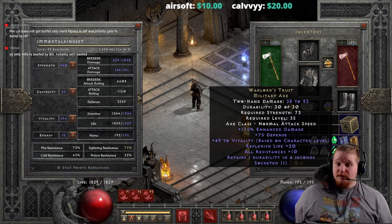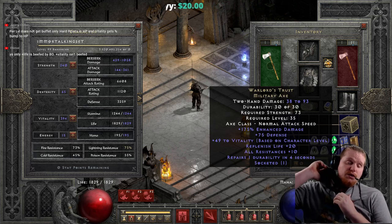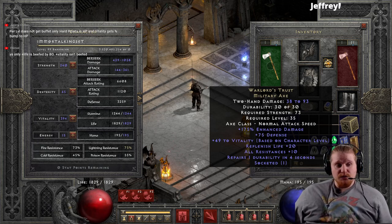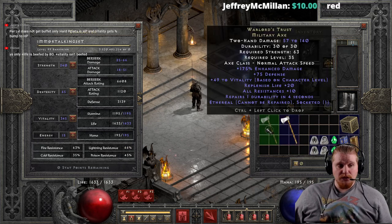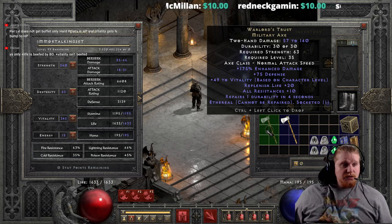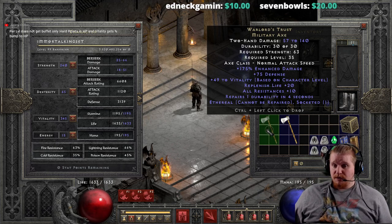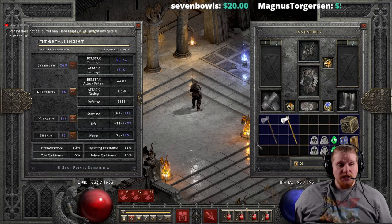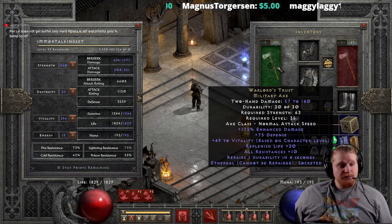We also have Repairs Durability 1 in 4 seconds, which is a really nice modifier if you can find an ethereal version. At level 35, you obviously can't normally use ethereal items because they'll break, but this item won't break because of that repairs durability modifier. So the focus of this video is really the ethereal version, which gets the 50% base damage increase — with the 175% enhanced damage going off that. The ethereal version has 57 to 140 damage, which is a hell of a lot better for level 35, with a lower strength requirement of only 63.